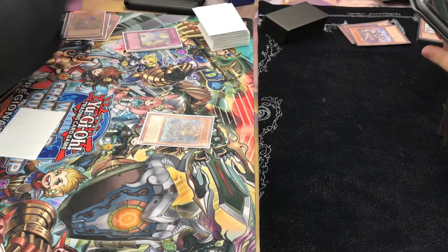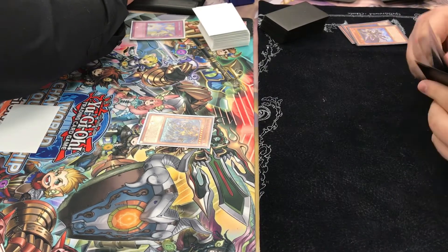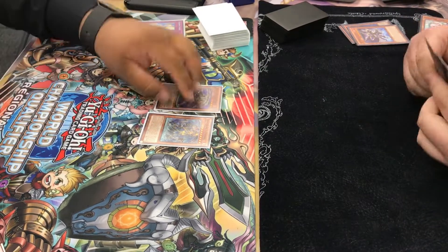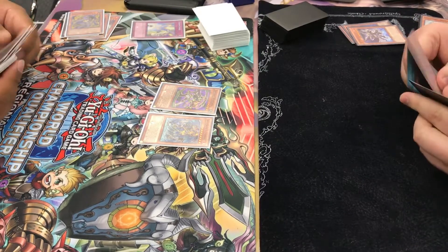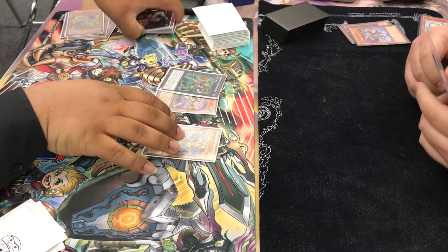But I used my Esajed effect just to tribute off that Dekatron to D.D. Crow his Rat Pier. So he only has one Rat Pier now and my whole field is clear. So then he goes for a Whiptail and goes into Tiger Mortar.